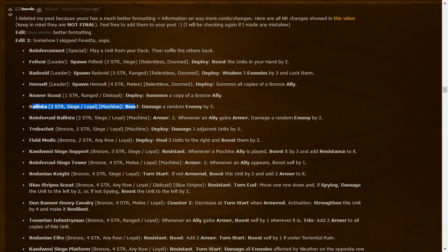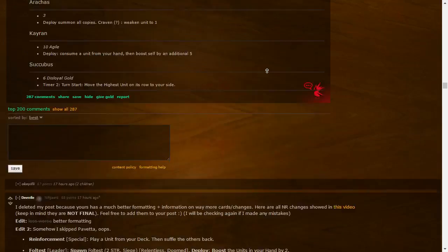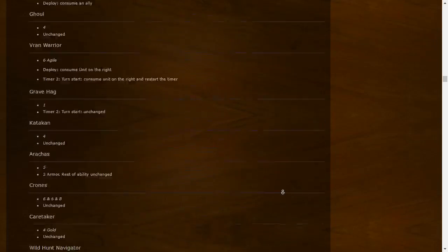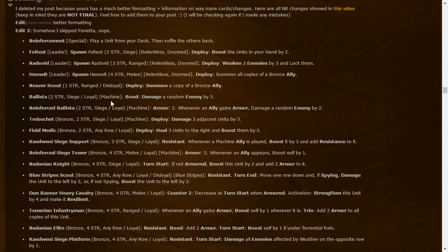Ballista: two-strength siege Loyal — Bond: damage randomly by five. Bond is an unknown keyword we don't have full information on yet. Reinforced Ballista: two-strength siege Loyal with two armor — whenever it gains armor, damage a random enemy by two. The Northern Realms may have a lot of ways to gain armor. It's quite weak though — two strength, two armor barely saves you from a lesser threat.